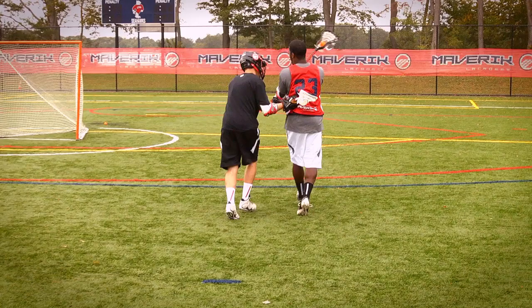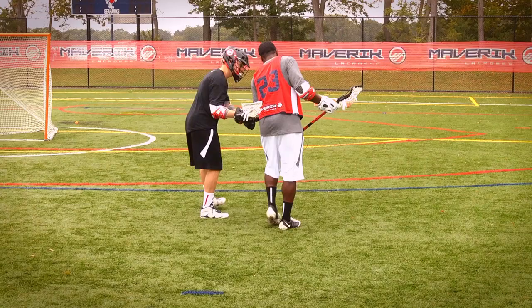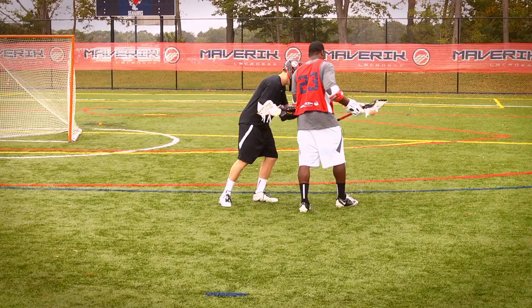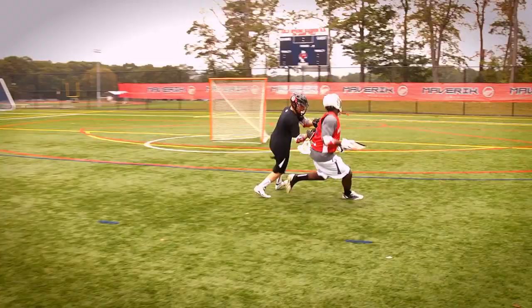Obviously if I have a step on him, he's going to come down and take a shot. But he's playing good defense, he's engaging me. Now I'm going to lean in a little bit — I want to engage him, I want to lean into him. I take his body weight as he's leaning into me, and I'm going to use it to roll.